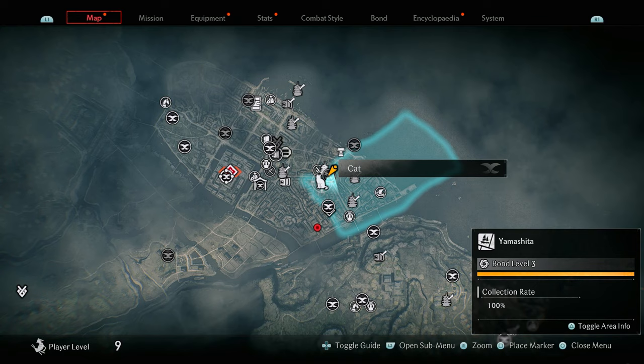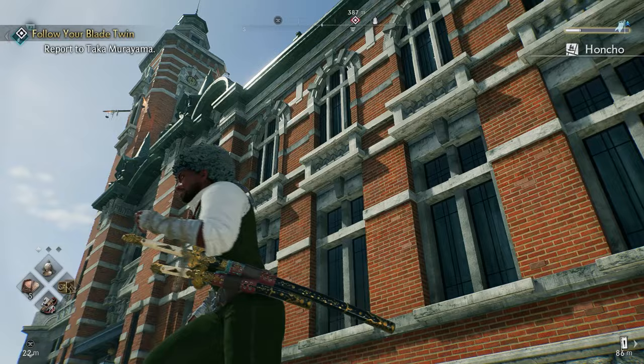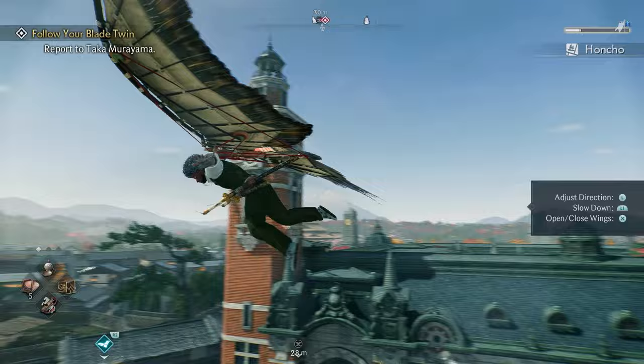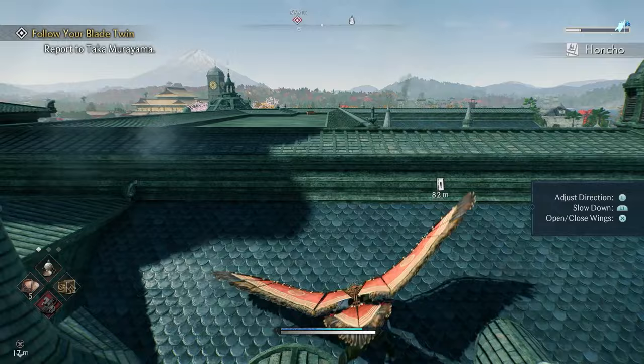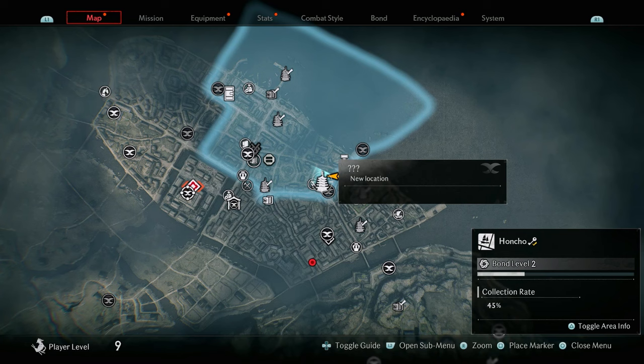The next collectible is a cat that looks like it's in Yamashita but is actually in Honcho. Come to this area where you'll see a grapple point on the building next to the orange building. Grapple up, glide facing towards the building, land on top, then make your way all the way to the very top where the cat is sitting. Go ahead and pet the cat.